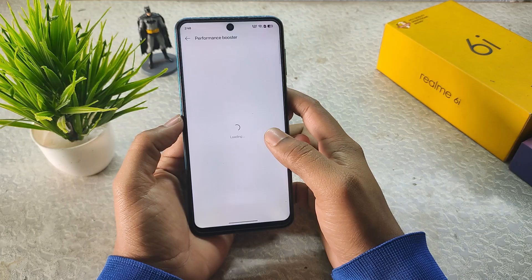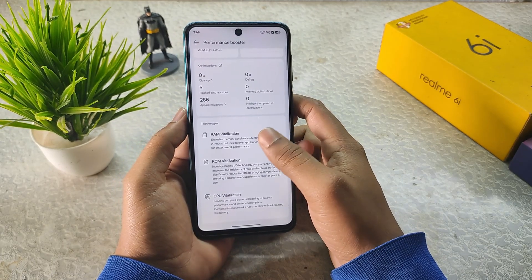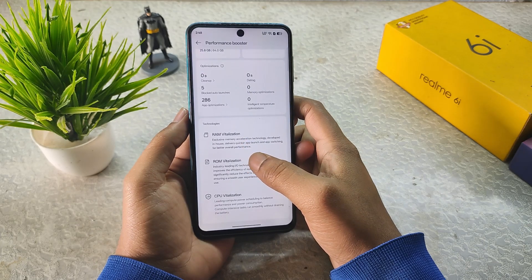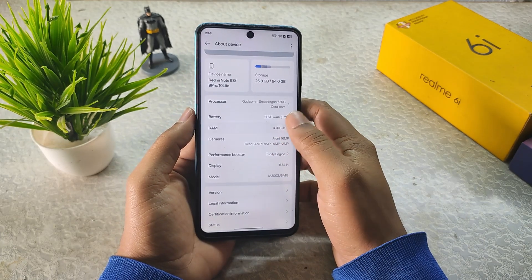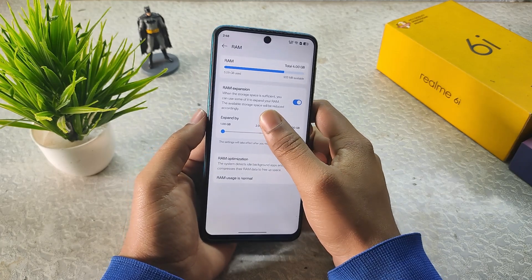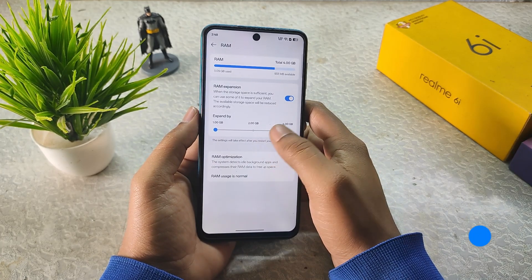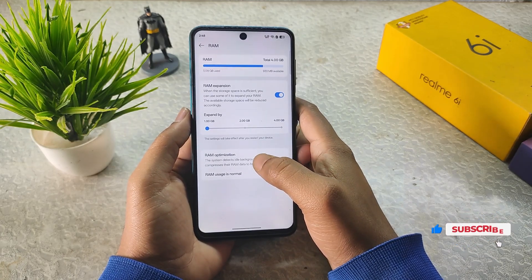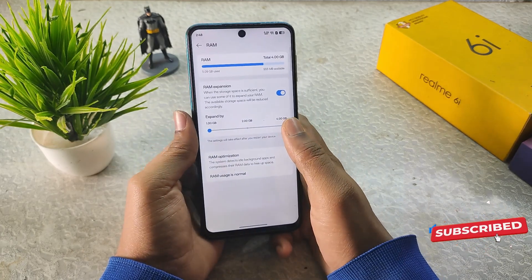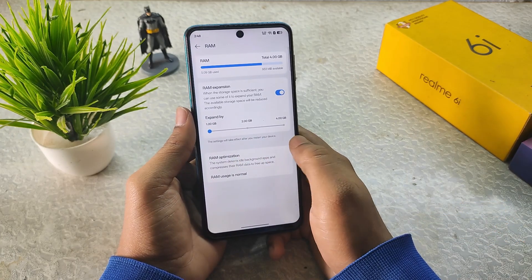We have a Performance Booster — you have to agree in the Phone Manager just like in Realme UI. In Performance Booster we get RAM vitalization, ROM vitalization, and CPU vitalization. In RAM settings we get RAM expansion, so you can extend the RAM up to 2 GB or 4 GB using internal storage as virtual RAM.